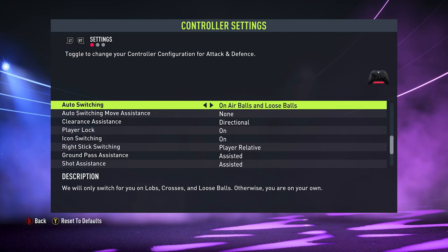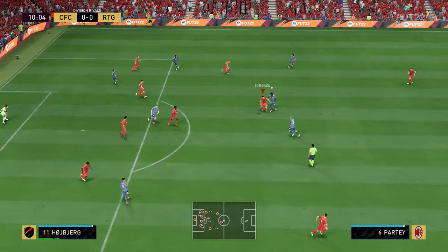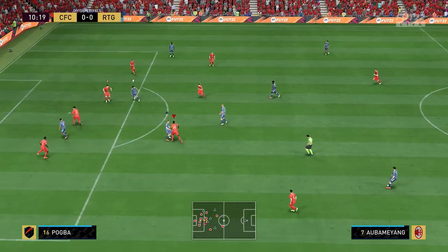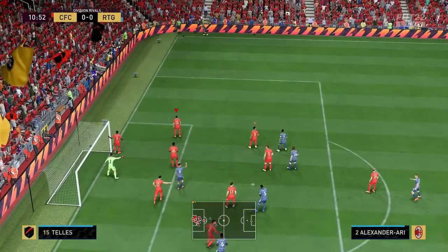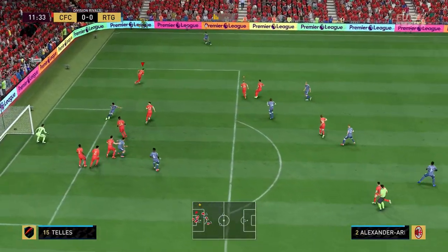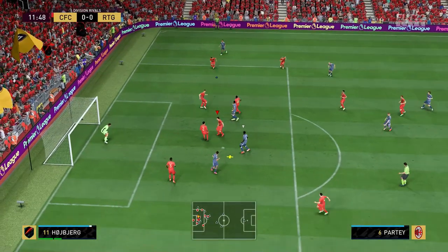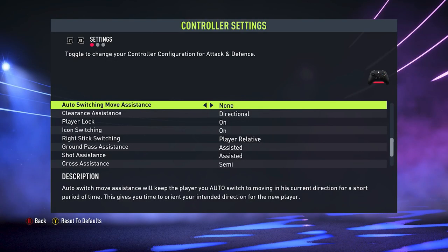Next up, you have auto switching and you have a choice: you can leave this on air balls and loose balls, or just air balls. It can be very infuriating when auto switching takes over and doesn't give you as much control. You do still want it on air balls because there will be a lot of times, especially in corners, when you just can't get the player you want. With the auto switch and move assistant, I leave this down to none — I want to immediately move into position with the player I want.